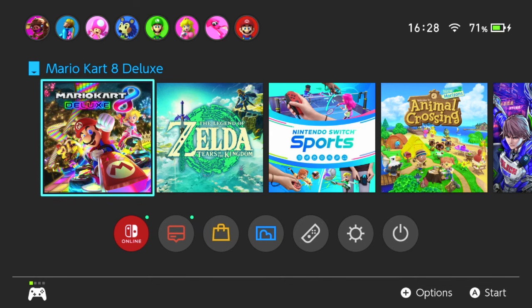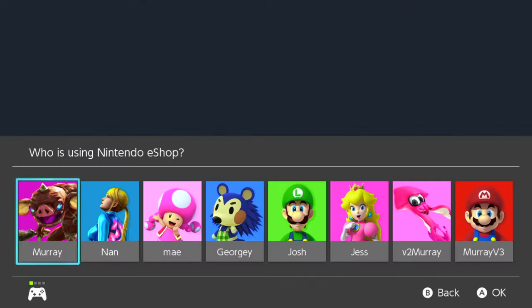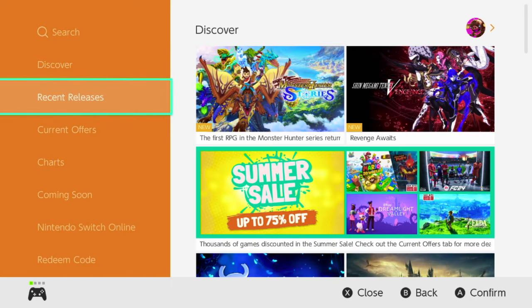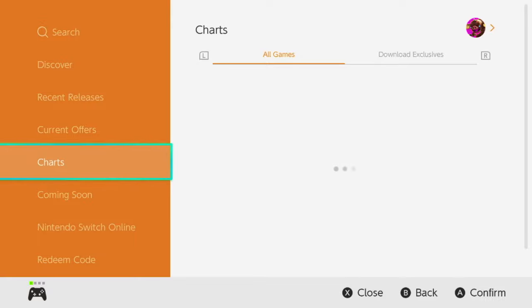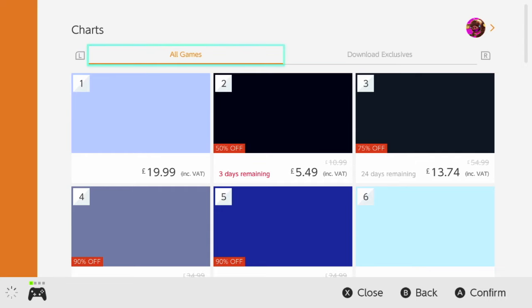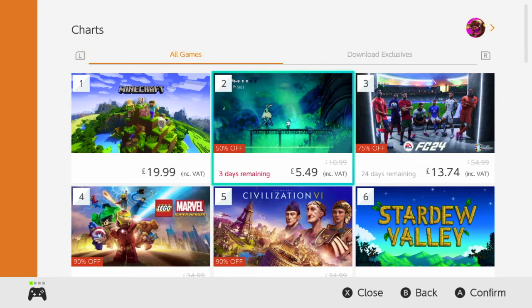Now that you've done that and got it out of the way, we're going to go into the Nintendo eShop. I'll go back onto the account I want to get a game on - just wait for that to load. Once it's loaded I'll go over to the charts to find a game I want to buy. Let's just wait for this to load.